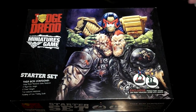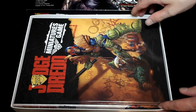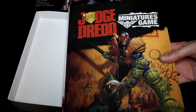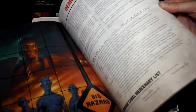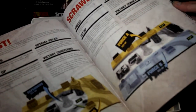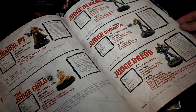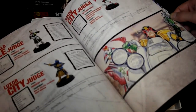Here is the box and I'm opening it up now. Here is the Judge Dredd book — this is basically the rulebook, though it's more like a comic with some rules added to it. It's very nice. It's got basically everything you need: all the characters from the Judge Dredd universe, all the good guys and all the bad guys — although technically in Dredd everything is a bad guy.